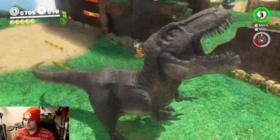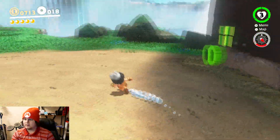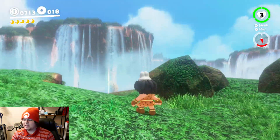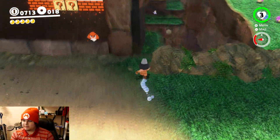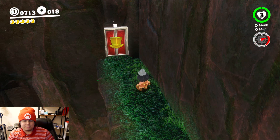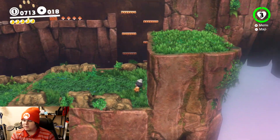That was disappointing - really exceptionally disappointing. Nothing happened. I thought the little beacon of light down there was another power moon. No, it's just the Odyssey. Alright, you might have caught it, but down here is actually a door that originally was blocked with like a boulder. But now that we have access to the next level and such, we can come back here and do this. Oh, and this one's actually kind of clever, not going to lie.